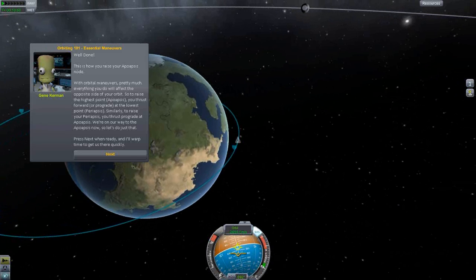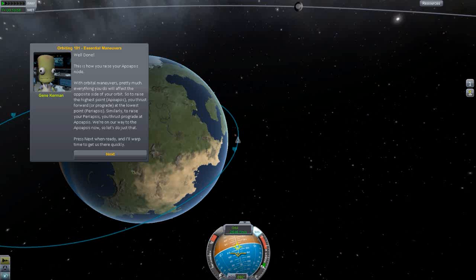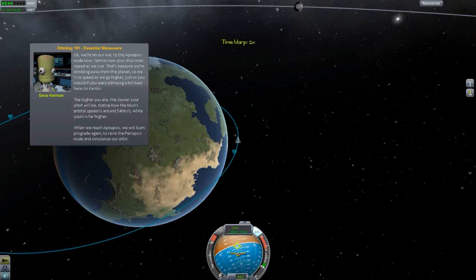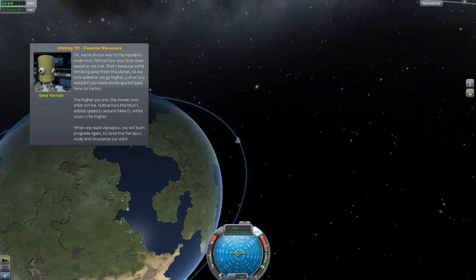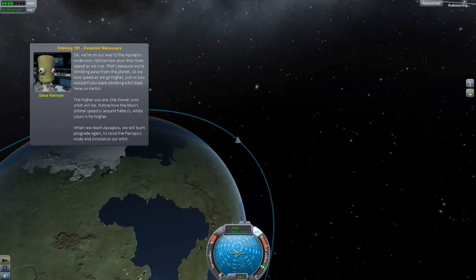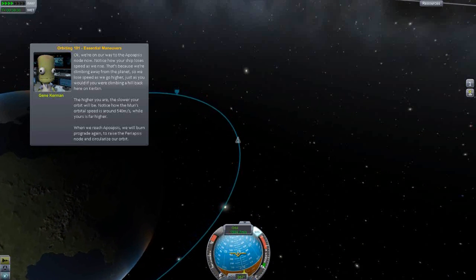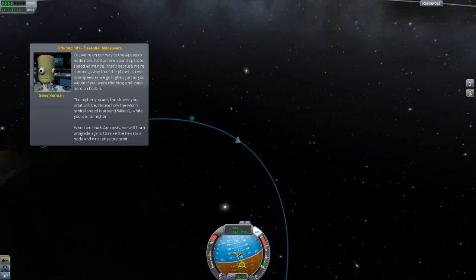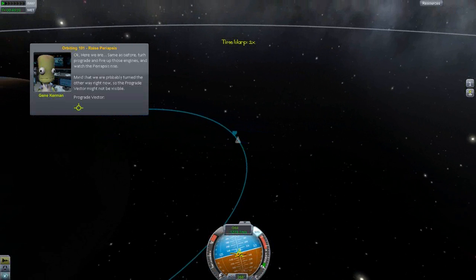With orbital maneuvers, pretty much everything you do affects the opposite area of your orbit. To raise the highest point - apoapsis - you thrust forward or prograde at the lowest point - periapsis. Similarly, to raise your periapsis you thrust prograde at apoapsis. We're on our way to the apoapsis node now. Notice how your speed decreases - that's because we're climbing away from the planet, just as you'd lose speed climbing a hill. The higher you are, the slower your orbital speed.